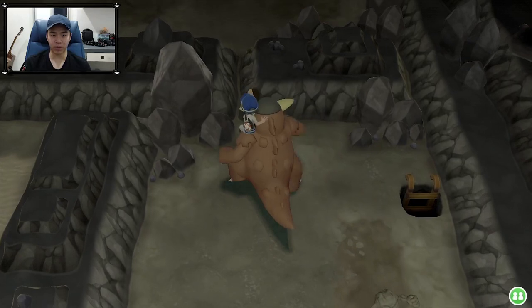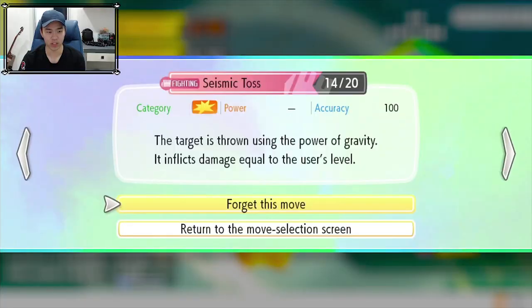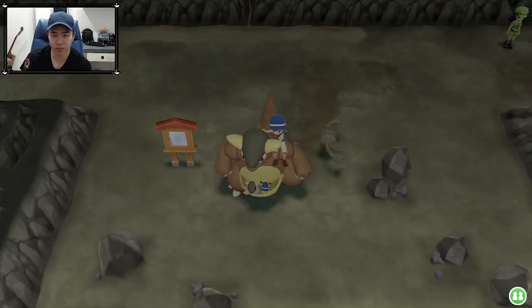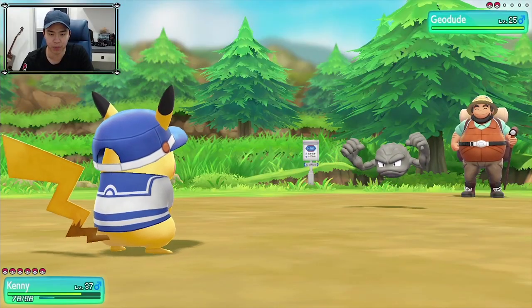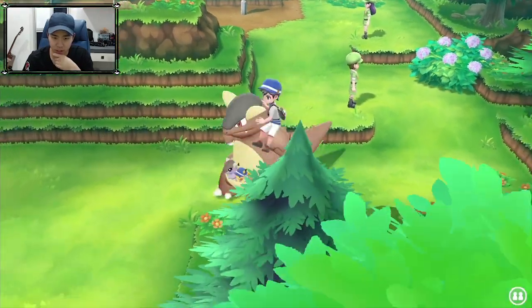I think we have one more level to go — this should be the last one, if I'm not mistaken. Oh, this guy gives free Pokeballs! There are so many Onix in the way I cannot see anything. I'm going to give Pikachu Brick Break — I think it's way stronger than Seismic Toss. We made it! Awesome, guys, we already made it to the front and finally outside. Let's try out Brick Break and see how strong it is. So many trainers — don't want to deal with them right now.